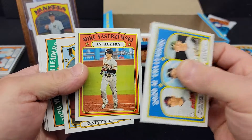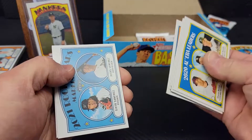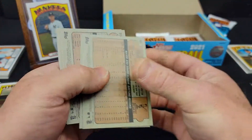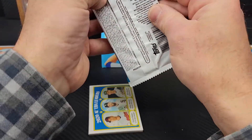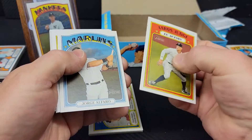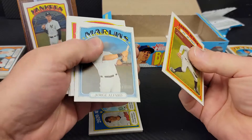I did notice by putting the set together that these in-action cards come directly — numerically — right after the base card in the set. That's pretty cool. I assume they probably did that in the original 1972 set as well. The Aaron Judge in-action is card 122, so this one should be 121 — and it is 121. Just so you have a visual.